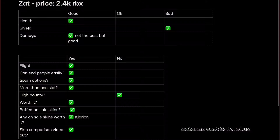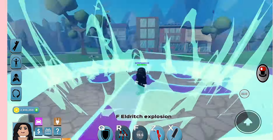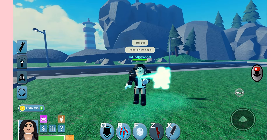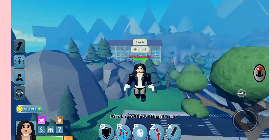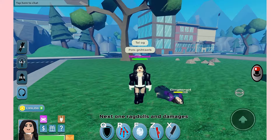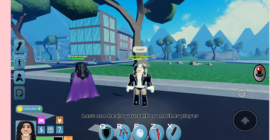Zatanna costs 2.4k Robux. R is a time-freeze that works on anyone nearby. F is Eldritch Explosion — the insta-kill is under 65%. X is a sword. Spells include: a flight spell, an outburst, one that ragdolls and damages, and a last one that heals yourself or another player.